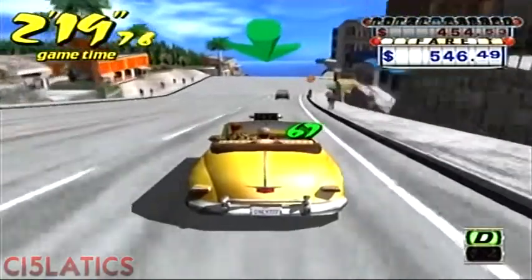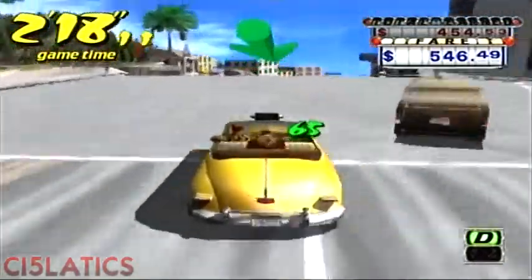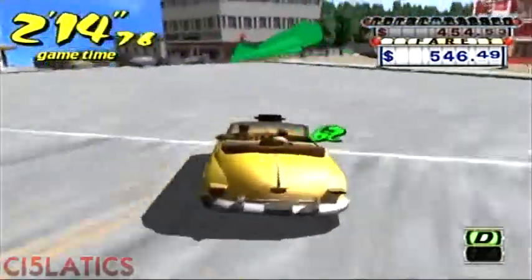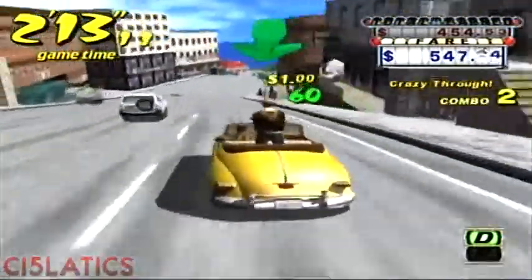So yeah — green means the passenger is furthest away for more cash, and red is like the closest, so you don't get as much money. Green is more cash, red is just pittance in a sense.